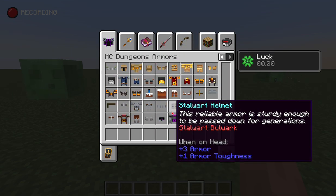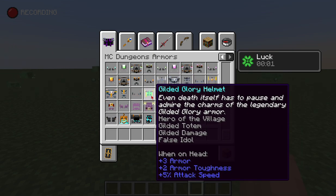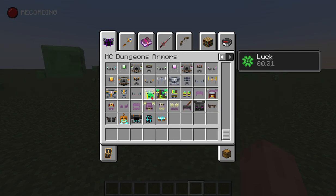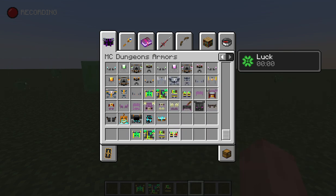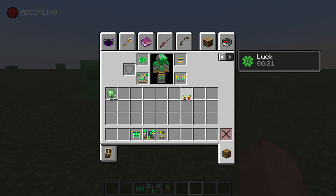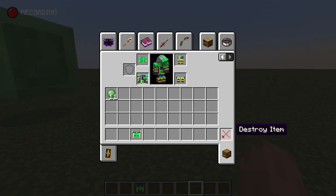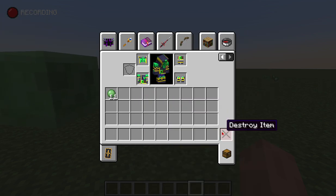One armor actually has some pretty good enchantments — the Gilded Glory. It gives Hero of the Village, Gilded Totem, Gilded Damage, and False Idol. I'm not sure what half of those effects are, but I know what Hero of the Village is — don't roast me in the comments.